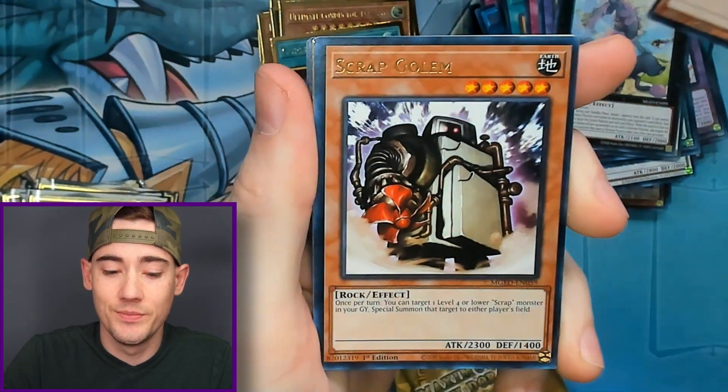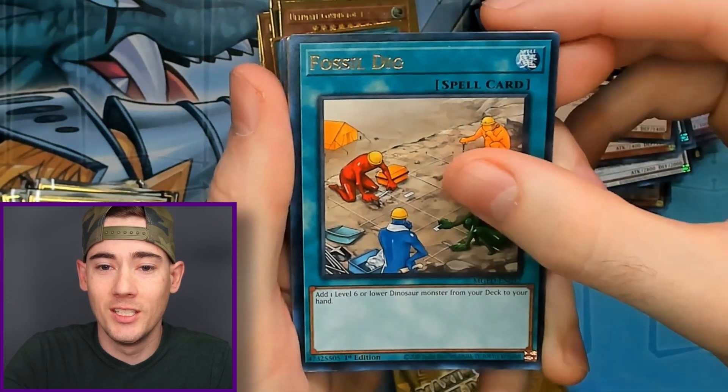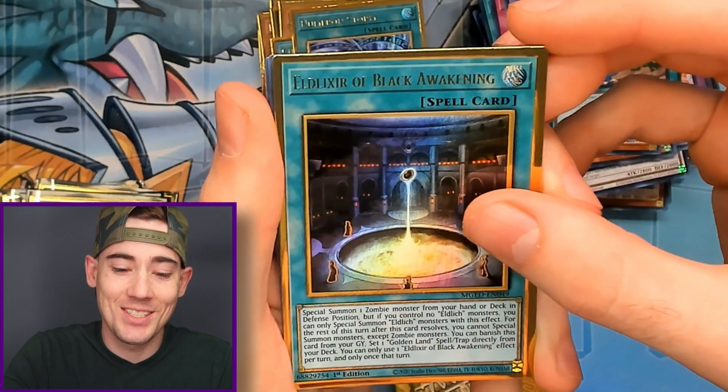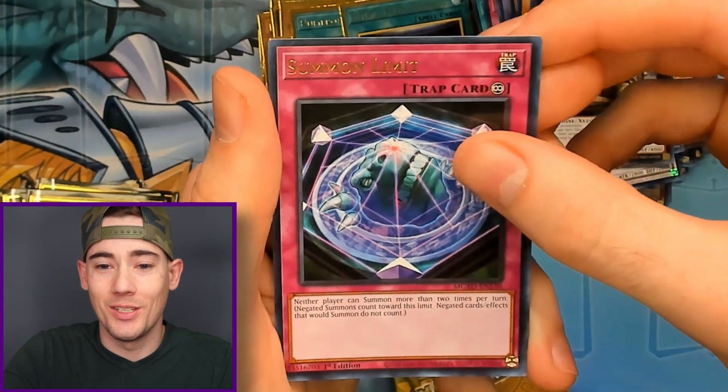We got Majesty's Fiend, Scrap Golem, Fossil Dig, Numeron Storm, Eldelixir of Black Awakening, and Number 81 with Summon Limit right behind it.